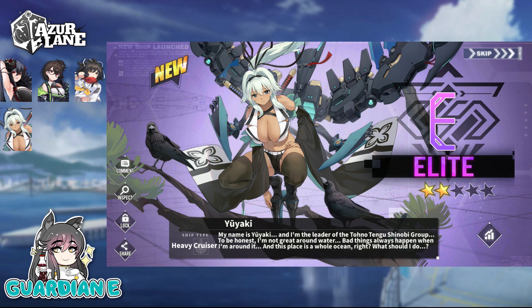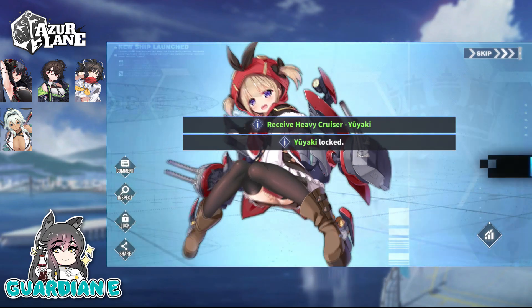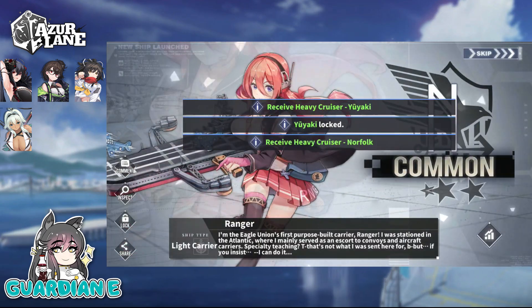Yuyaki introduces herself: 'My name is Yuyaki, and I'm the leader of the Tono Tengu Shinobi Group. To be honest, I'm not great around water — bad things always happen when I'm around it. And this place is a whole ocean, right? What should I do?' So she seems a little timid around the ocean. She might be a little worse for wear in our dock, but I'm sure she'll learn to appreciate it. We've got plenty of ship girls to help her out.